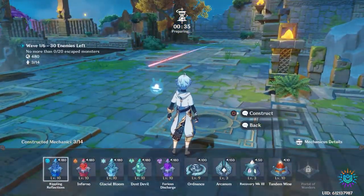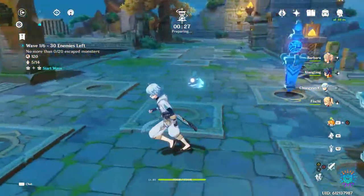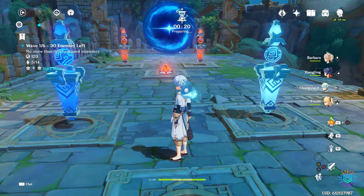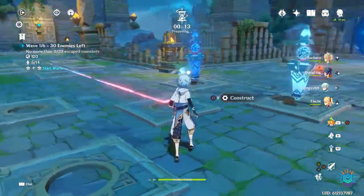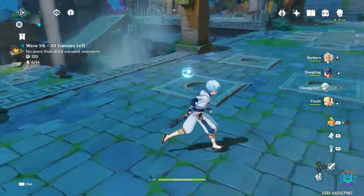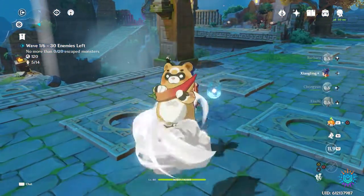Right here we'll erect a hydro and cryo tower so that we can proc the freeze effect. Pay keen attention to where I'm placing these towers because if you place them anywhere else you will be at a disadvantage. This strategy is optimized for winning this particular stage of the Theater Mechanicus. The most problematic waves are the first and second because you won't have all your towers done right away, and these enemies tend to run pretty quickly.